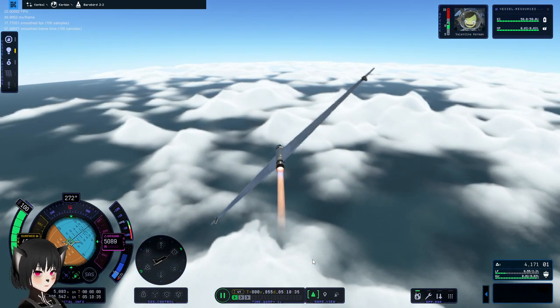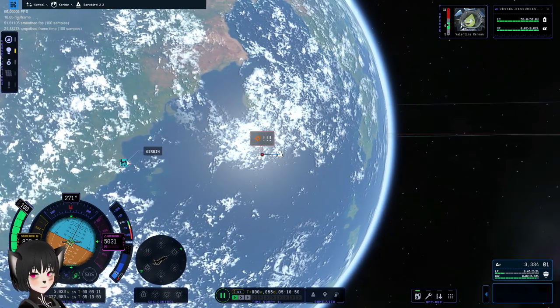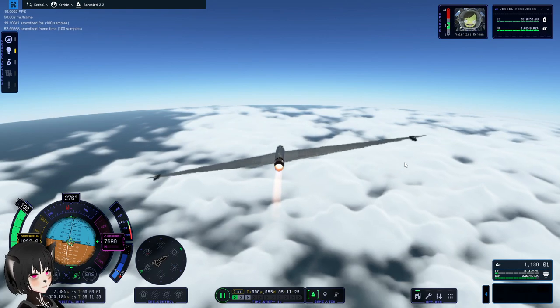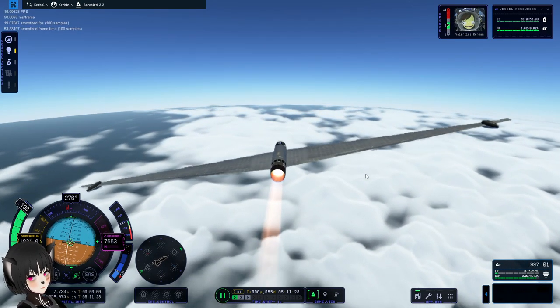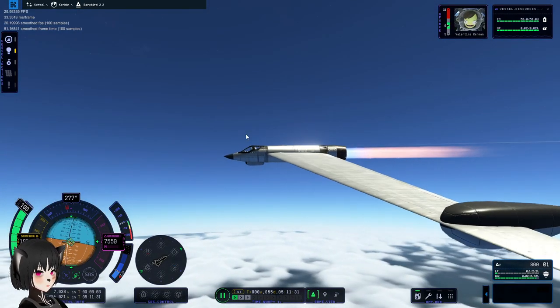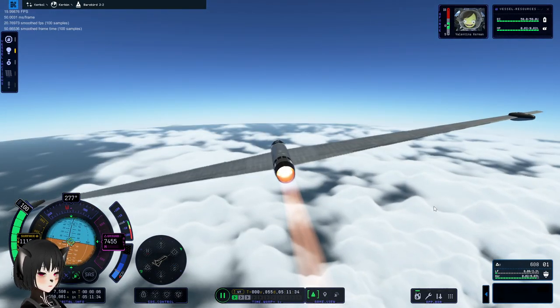Look at those clouds, guys. We're heading back to the Kerbal Space Center now. I'm gonna stay at high altitude, so if we run out of fuel we'll be able to glide there. This plane is really good at that with those fairywhite wings.